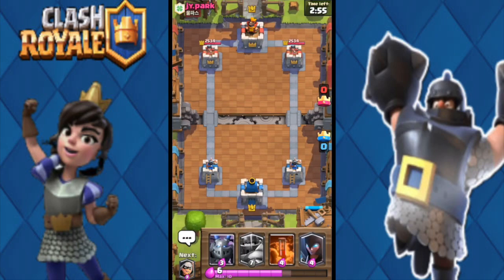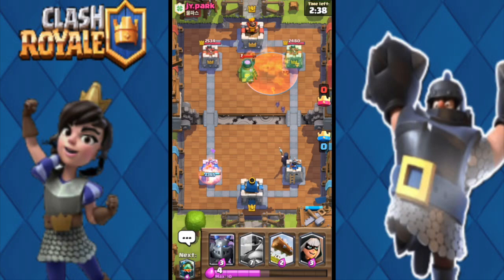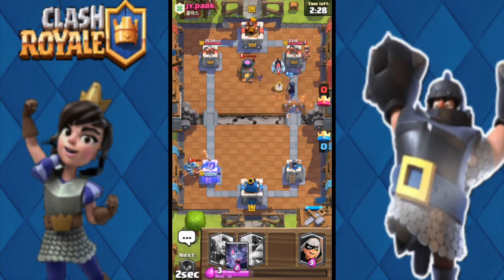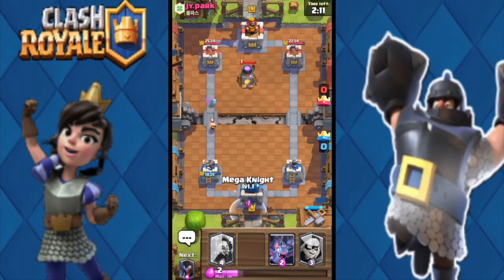Next I'm versing JY Park — Koreans are usually a lot tougher to play against. I throw my night witch down and play really slow. He throws the furnace down; I throw my poison but I didn't get the fire spirits, so that was a mistake. He throws a miner, I throw my mega knight to take care of his princess. He throws an ice golem and that counters everything, so my mega knight goes all alone.